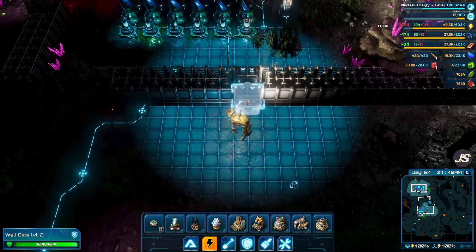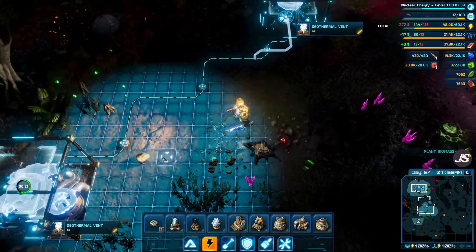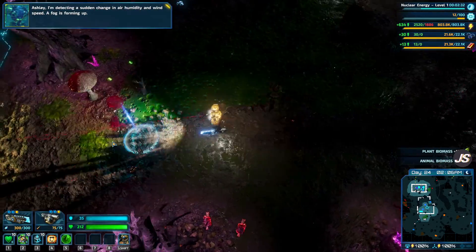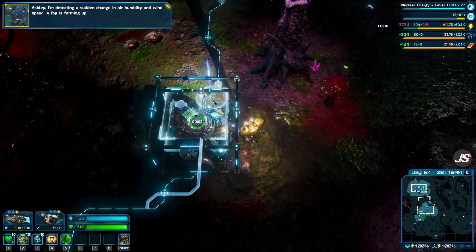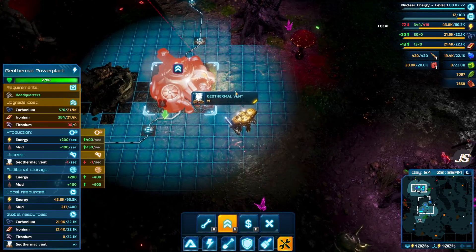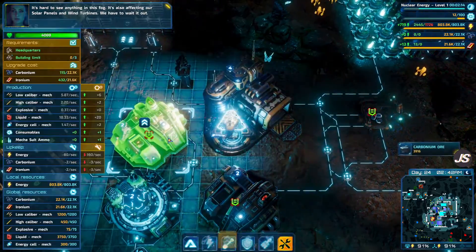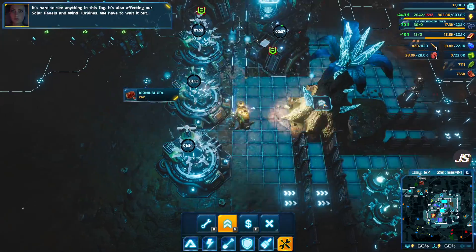Okay, my power is negative 272. These are both connected — oh, they're still building. Ashley, I'm detecting a sudden change in air humidity and wind speed; a fog is forming up. That's fine. I just want to make sure I can't upgrade these — I can't. One of the other things we're going to do while we're back at the home base is upgrade our armaments and our communication hubs.